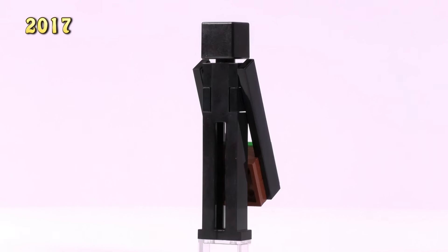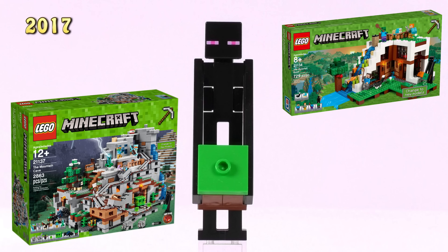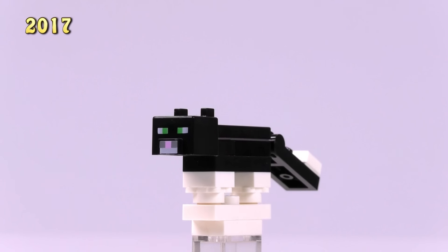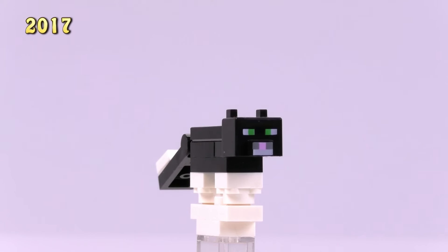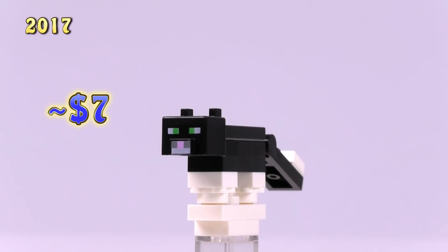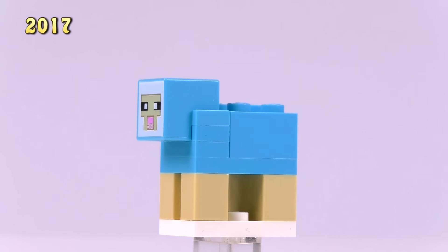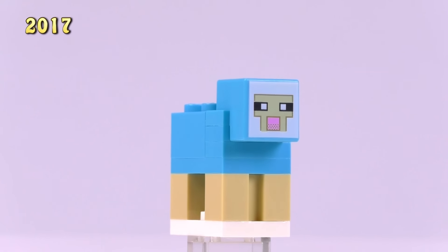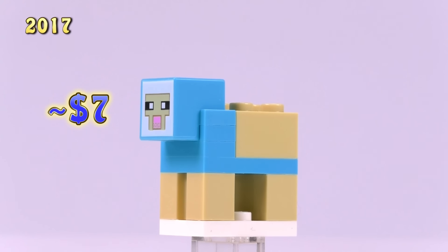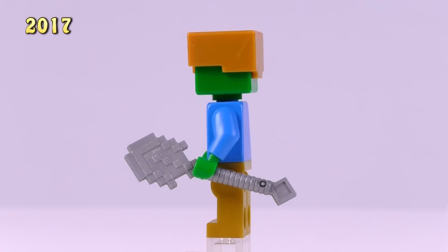Yet another Enderman with a slightly different colored cube appeared in the Waterfall Base and Mountain Cave sets - four bucks. Also from the Waterfall Base is the Black Cat, so far exclusive to this set - a specially molded cat face, floofy little paws, and a bit of white on the tail. Seven bucks for this little guy. Then we have a blue-dyed Sheep also from the Waterfall Base - the head has been molded specifically for this type of sheep, not a common color, also seven dollars.